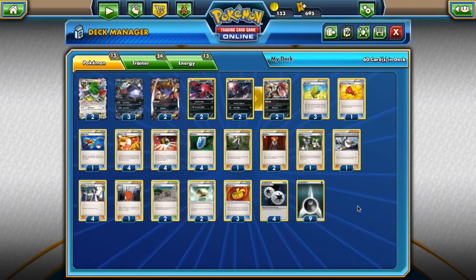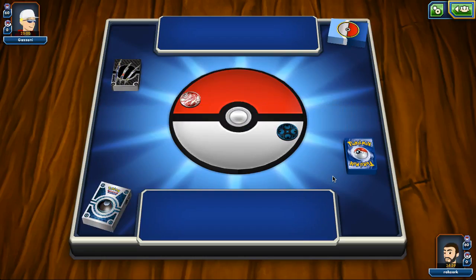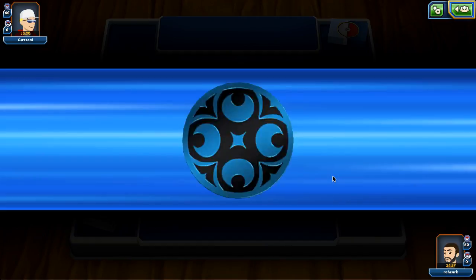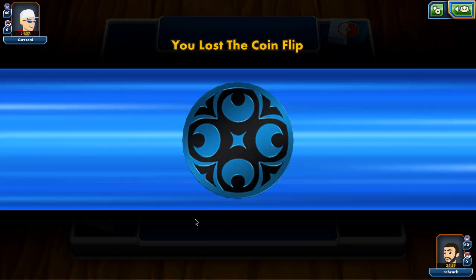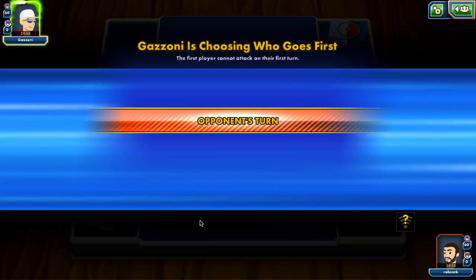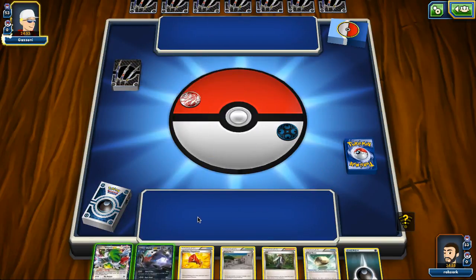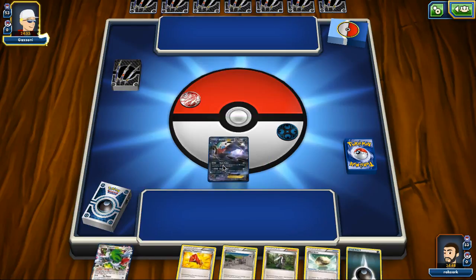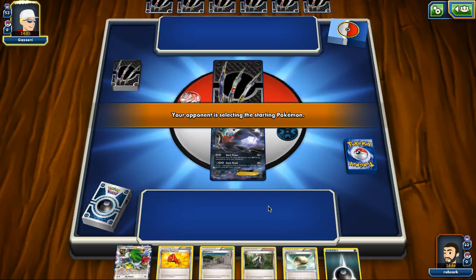I've been having quite a bit of fun playing this deck, so hopefully you guys try it out. Let's find a quick match to show how to play the deck. We're going against Gazzoni. I didn't really see what they're playing as far as energy types go, but I guess we'll have to wait and see. We start off with Darkrai EX, which is actually pretty good because we have the VS Seeker.